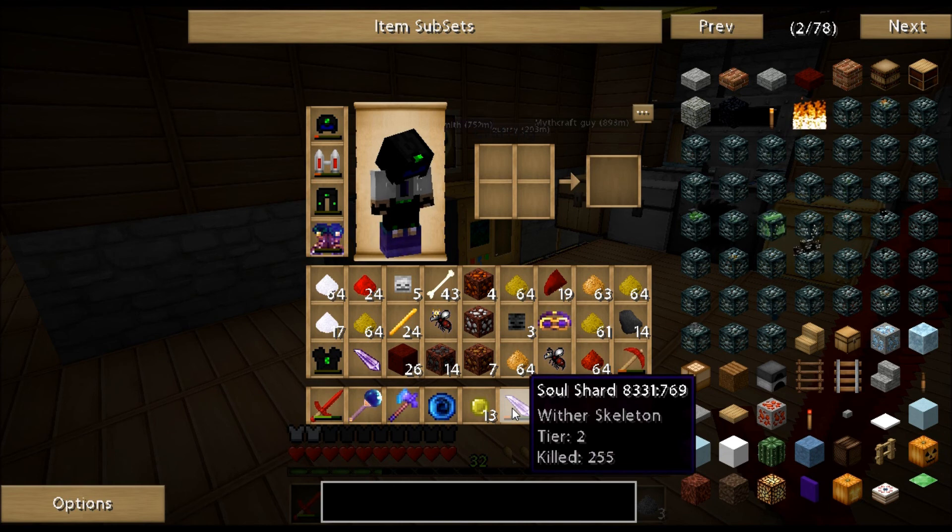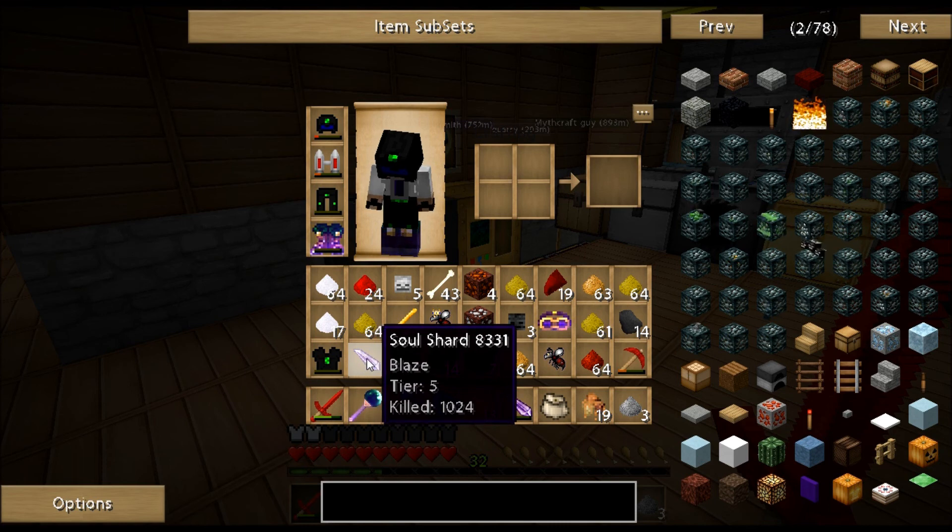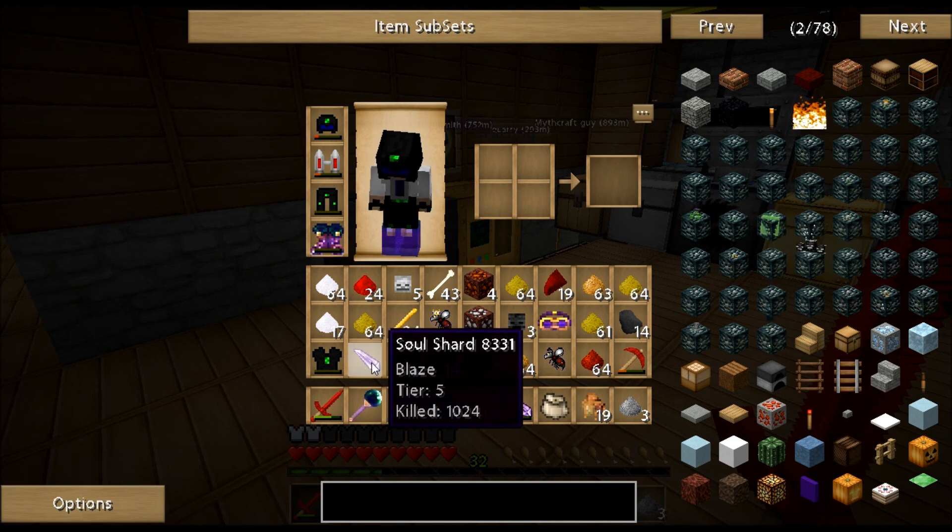I believe the shard needs to be Tier 4 before I can use it in the Overworld, and I want to use it in the Overworld, so that means I need to go back. But my Blaze soul shard — I got it to Tier 5. Thank God for the spawners, because you get 200 kills credited for destroying a spawner with one of these. My sword also gave me 5 souls per kill. I destroyed 4 spawners, so that helped a lot.